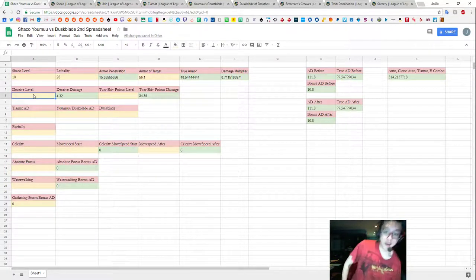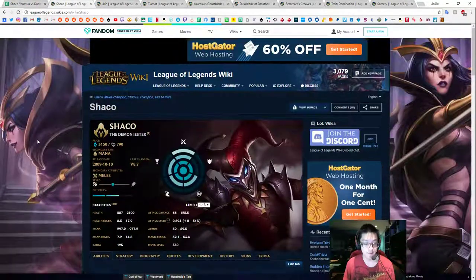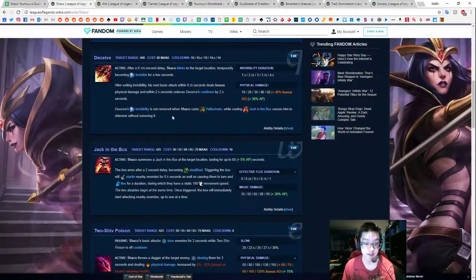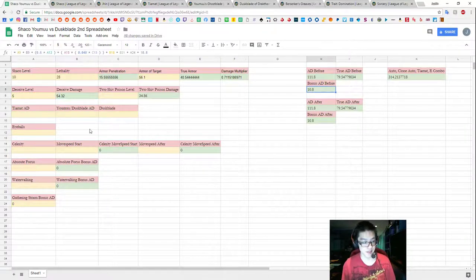Next, we have to fill in a couple of extra things. We have to fill in the Deceive level — these days I'm maxing Deceive first to level 5. Because I'm maxing it to 5, we have to figure out how much damage we're getting from Deceive. That's 10 per level plus 40% bonus AD. So here we have 10 times the level (A6) times 40% of H5, which is our bonus AD.